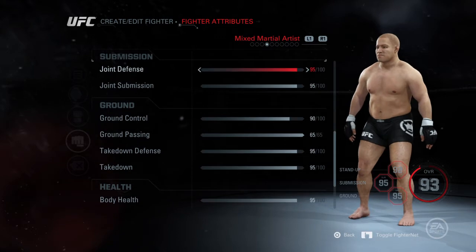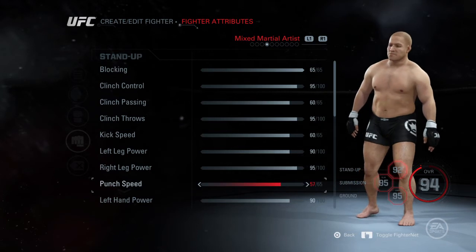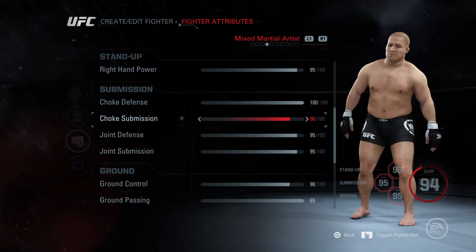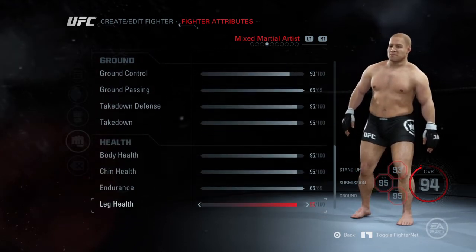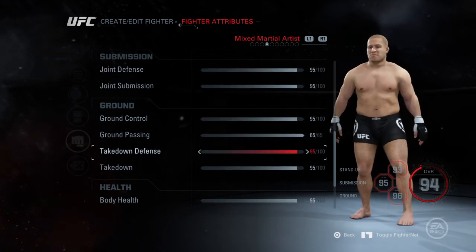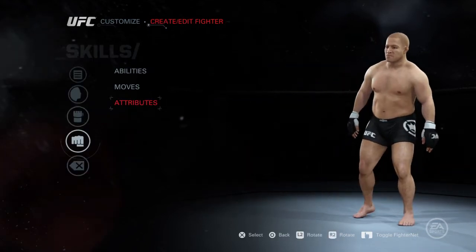Ground passing 65, actually. Since he was a smaller guy, the speed does make sense to go up more a bit. I want to know about a specific overall, so we're going to have to bump some stuff up a little bit — ground control, maybe? It might seem like I'm trying to bump him up a lot, but Fedor is Fedor. We're going to have to leave it at this — I wanted to make it 95, but a very high 94 will do. Standup 93, submission 95, and ground game 96. That is our Fedor Emelianenko for EA Sports UFC.